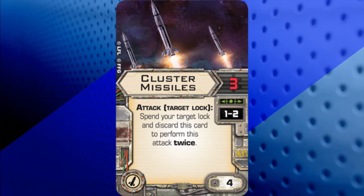Next is Cluster Missiles — now we're into the 4 squad point cards. Cluster Missiles attack with 3 attack dice. You spend the target lock and discard this card to perform this attack twice, at a range of 1 to 2. So you'll be rolling a total of 6 attack dice when using this card.